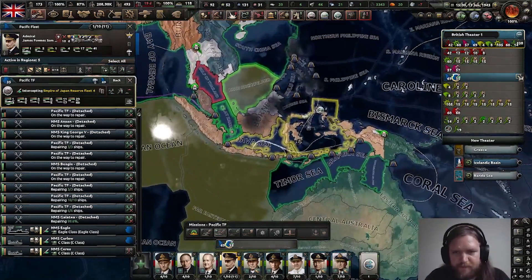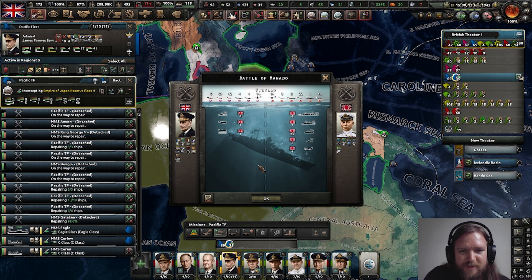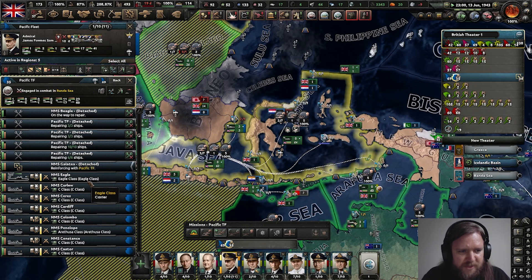Interesting. What a result. So we caught the Japanese surface fleet with their three light carriers and one heavy carrier. We didn't catch any of their carriers, but we lost four destroyers. We sank six heavy cruisers, seven light cruisers and 25 destroyers. And we also destroyed a couple of planes, not a huge number though. Hopefully we can continue to chase down - we still have our carrier standing. No capital ships though. This is a bit dangerous.